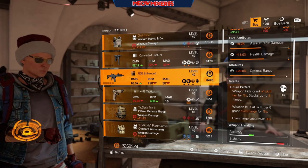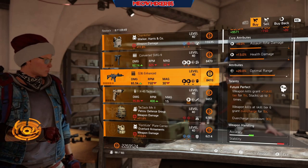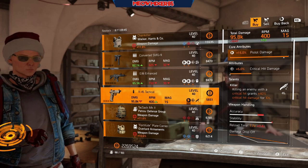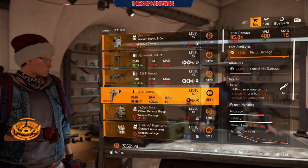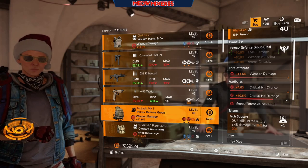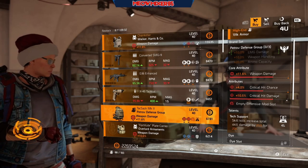A G36 Enhanced with 9 AR damage, 13 health damage, 20 optimal range, and Future Perfect. An X45 Tactical with 15 pistol damage, 5 crit hit damage, and Killer. A Petroff backpack with 11.6 weapon damage, 4 crit hit chance, 10.5 crit hit damage, and Tech Support.